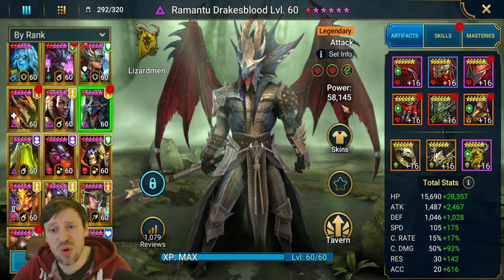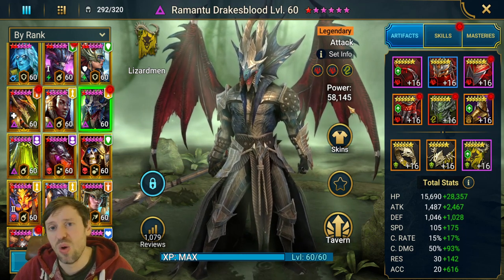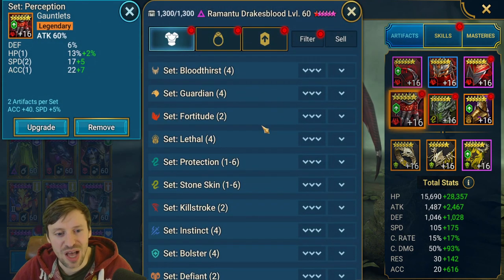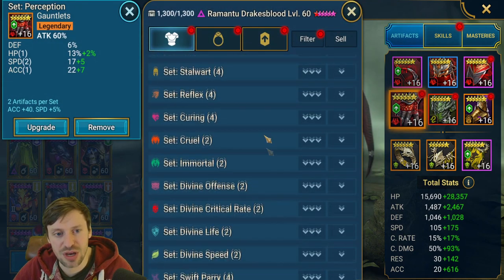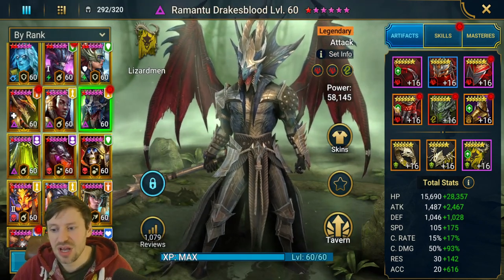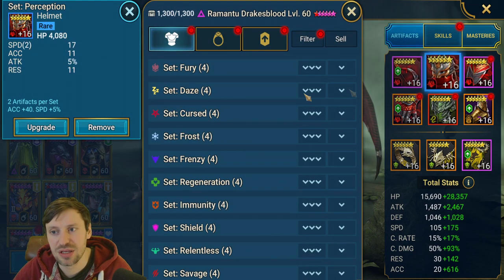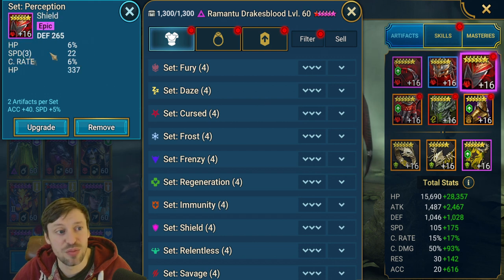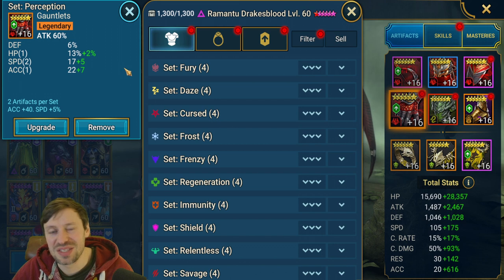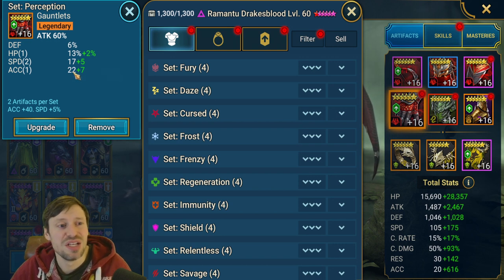For a support build, you're probably going to want either triple Perception, Perception/Speed, or an Immunity set - that's another good option. Ideally you just want him to be really fast with loads of accuracy. The substats we're looking for are speed and accuracy, speed and accuracy, and more speed. These are attack percentage gloves on my build - ideally you'd want HP gloves, then Defense, then Crit Rate, then Attack Percentage.